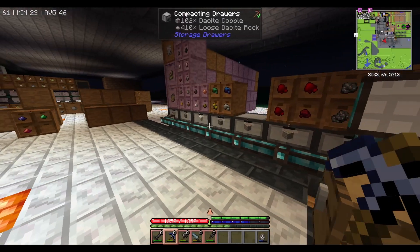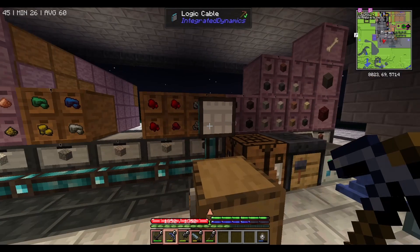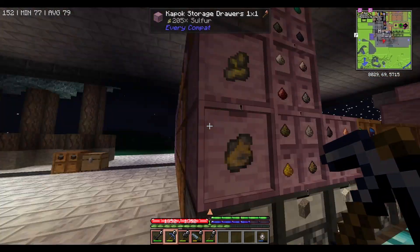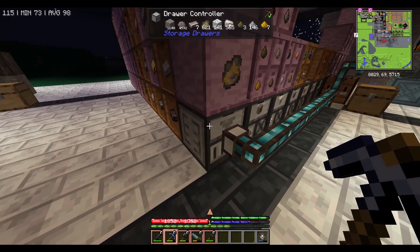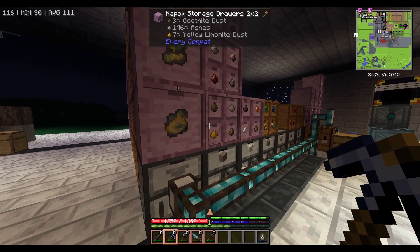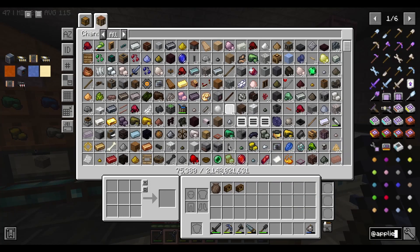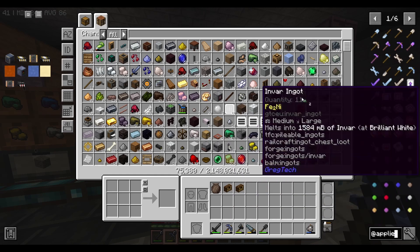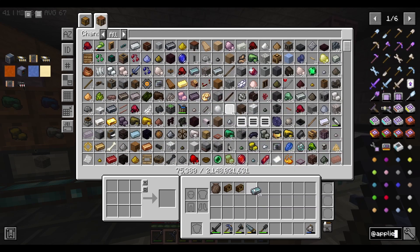This 2 billion number is actually kind of a bug - it's like the max integer value. It's not showing the exact amount in here, just showing that because this inventory doesn't have a max number of slots, it doesn't know what to do so it just shows that number. That's what I think happened. So now we can just put items in and out easily.